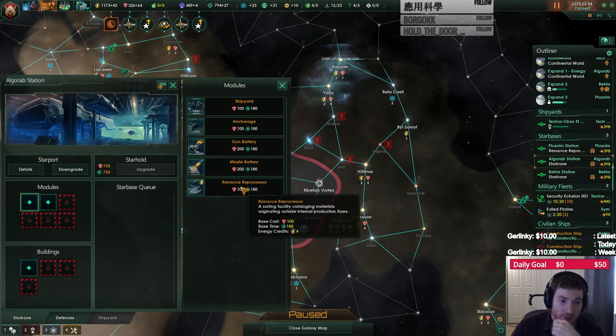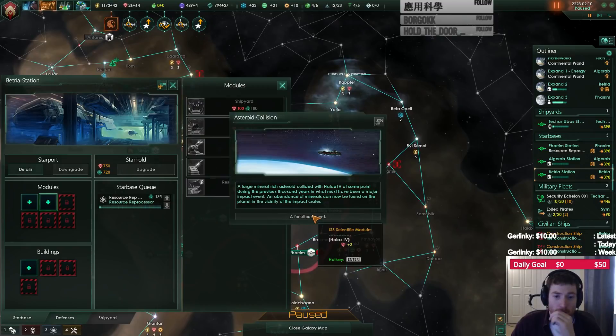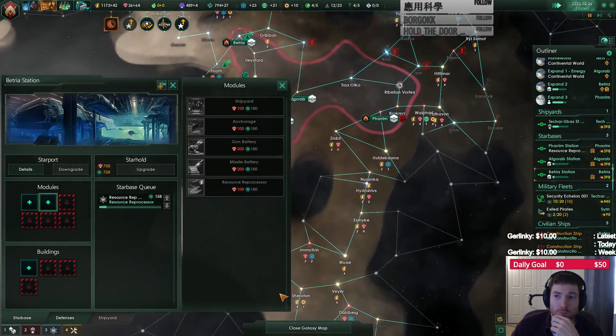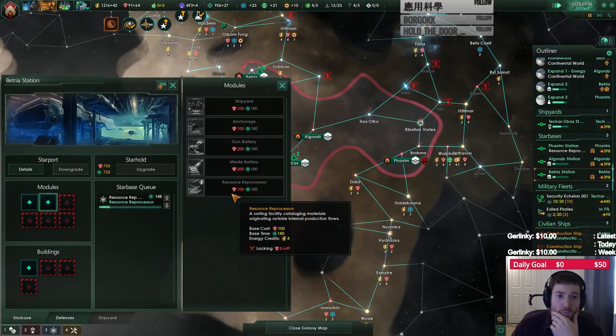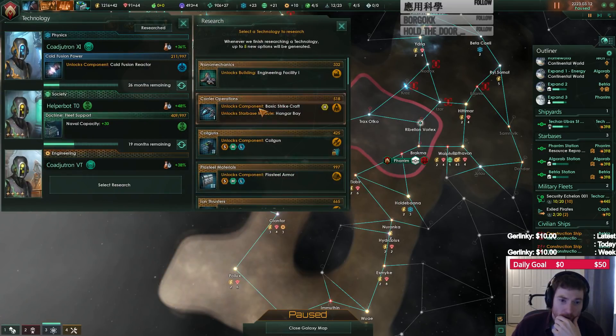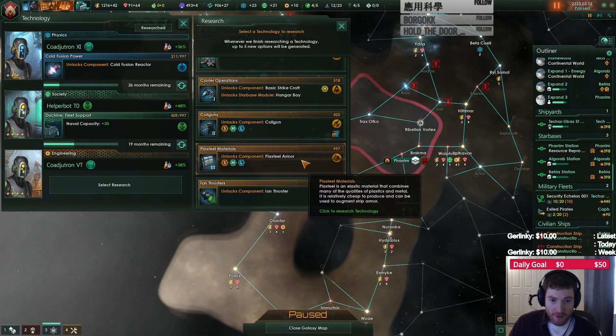I want energy here. Resource reprocessors in here too. Power plant — cool. Basic strike craft. Extra armor — let's go for the armor. What does this do? It's just a better afterburner, maybe. Better weapons. Strike craft are cool.